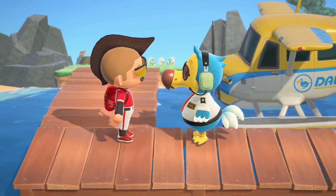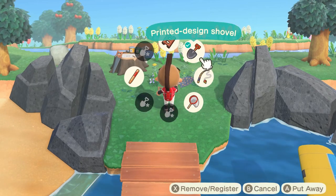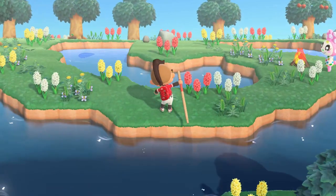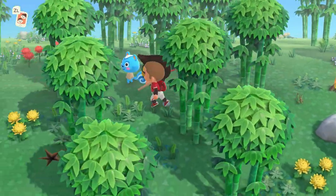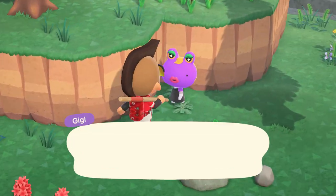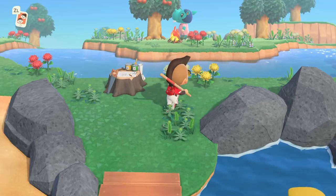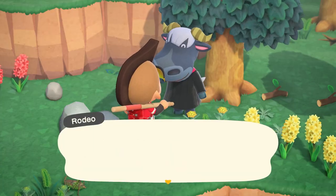Now let me show you what the data mining community has uncovered. Alexis created a villager calculator website, and here's what it says. The logic says that I would have at least a 50% chance of getting Bo since I only have one other deer villager species on my island. But the caveat is that I'd have to spend 250 Nook Mile tickets to have at least a 50% chance of finding Bo, and at least 850 Nook Mile tickets to have a 90% chance of finding Bo.